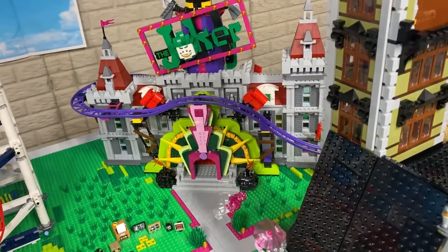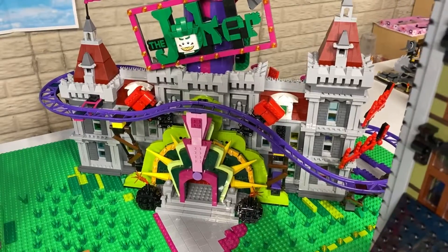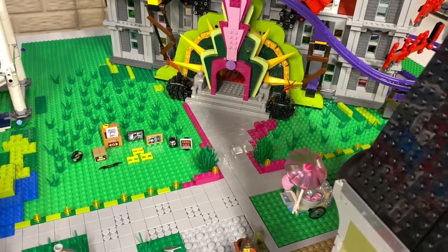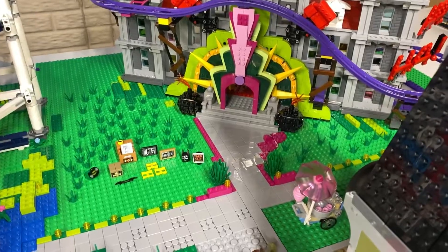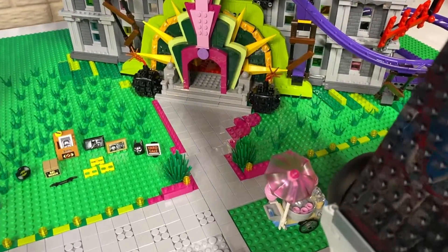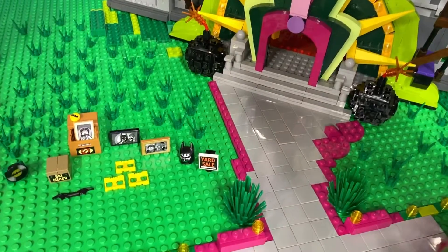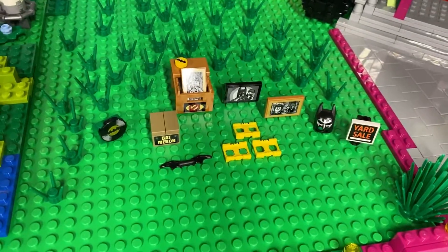Now, to put something diagonally in Lego — because everything is so straight always — is fun. Basically I'll show you what I did when we go behind it to get diagonal. It is stuck to the base plate, so it does not move. But if you notice, we put a path. We tried to use the same colors that the Joker Manor used — the purples, the lime greens, the yellows, and that magenta or whatever you call it. We outlined that path. The path is not diagonal, but the path goes straight up to the entranceway. And it looks like the Joker has a yard sale going on — I guess he's getting rid of all of Batman's stuff.